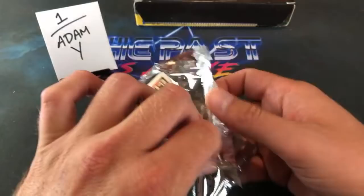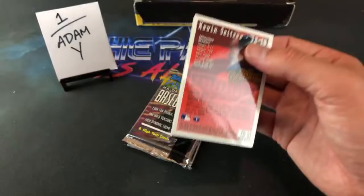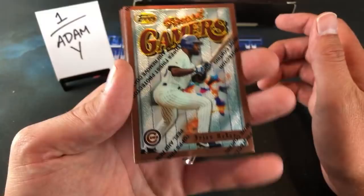Matt Young asks what rookies are in this set — any significant players? The most notable is probably Livan Hernandez. Kevin Seitzer has made quite a name for himself on this channel recently. Darren Fletcher — I guess one card per pack is flipped upside down for whatever reason. And looks like we got a pocket here — a silver Intimidators pocket! That's pretty freaking awesome.